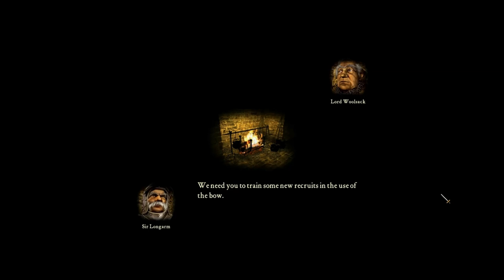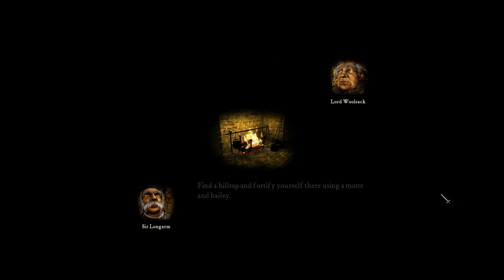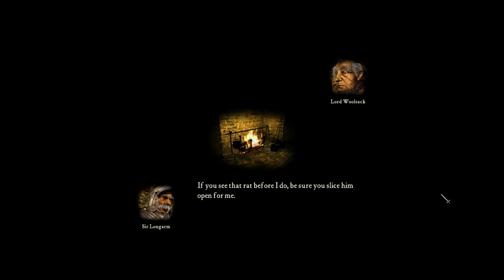We need you to train some new recruits in the use of the bow. The wolves breed in the next county — find their lairs and wipe them out. It's them or us. Find a hilltop and fortify yourself there using a Motte and Bailey. Duke de Poos has been patrolling the area of late, so it is vital you are not spotted, as we don't stand a chance against a full assault. If you see that rat, slice him open.